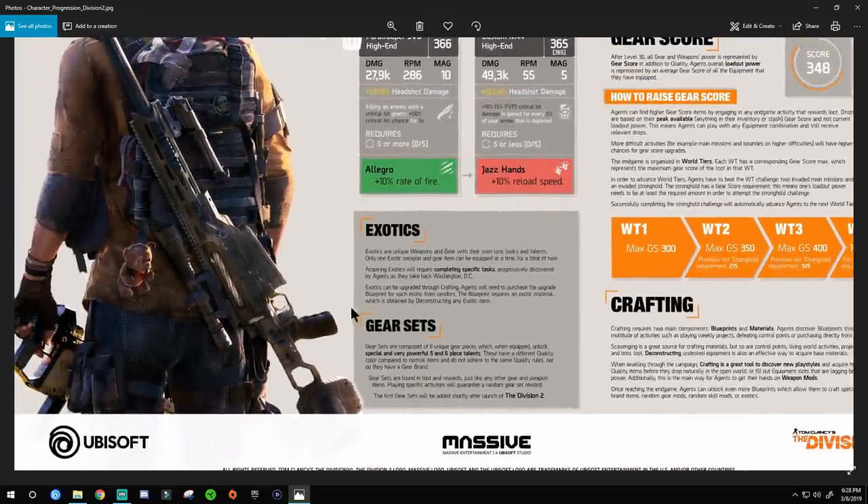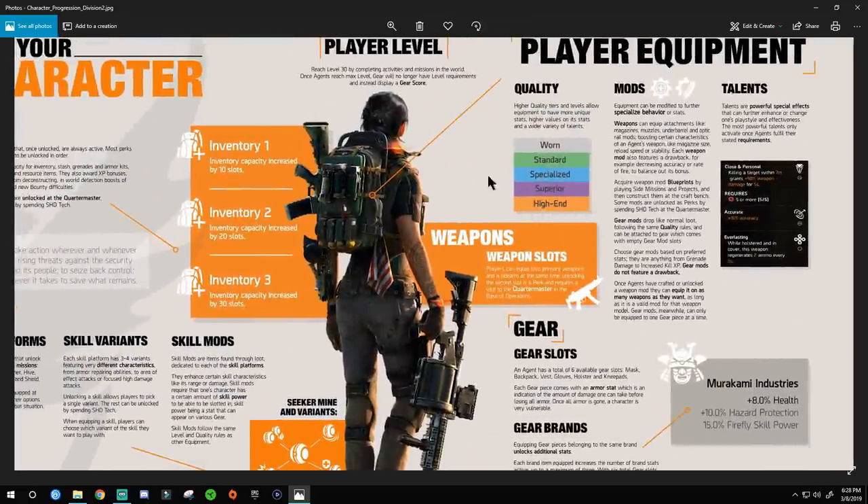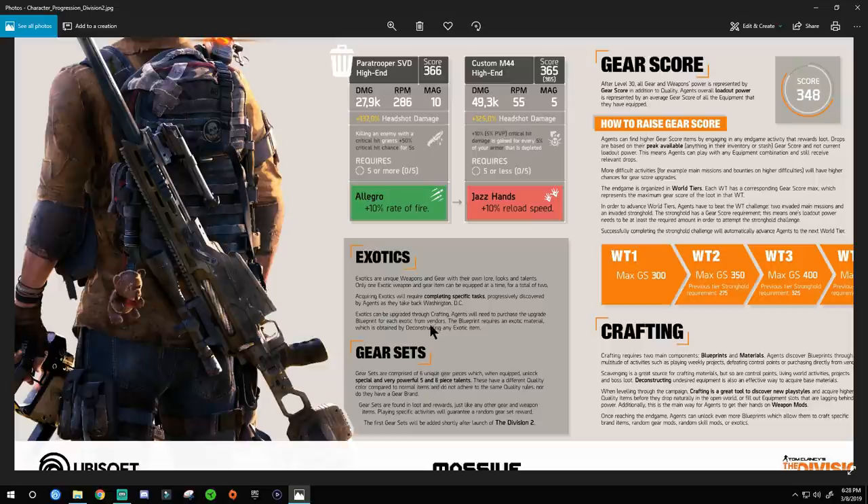Exotics — exotic weapons and gear have their own lore, looks, and talents. A big change from Division 1: you can only have one exotic weapon and one exotic gear piece equipped at a time, for a total of two. In Division 1 you could basically run a full exotic set — now you only get to choose two. This will open up a lot of different exotic build possibilities since you'll have to make tough choices that completely change your play style.